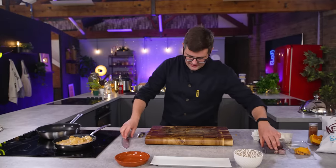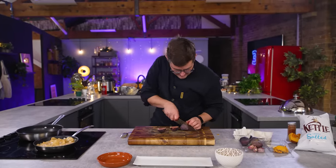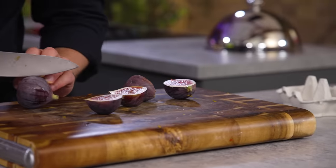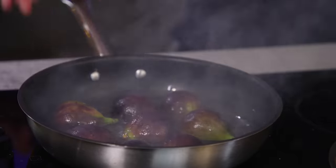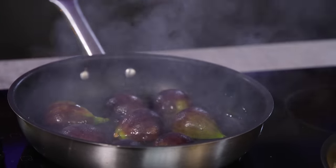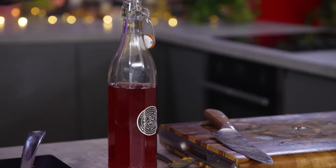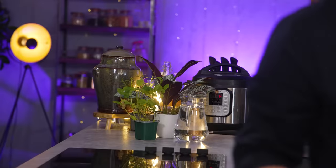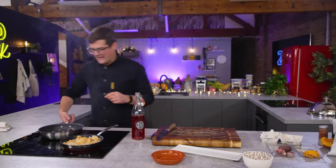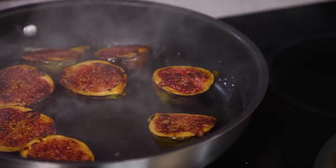Meanwhile I've got a hot pan to sear off some figs. Beautiful seasonal colour, flavour. If you're not careful, too sweet. Natural sugars in figs are going to come through nicely. We haven't used this yet - that was the vinegar we made, flavoured with raspberry and basil. Those flavours as an acidity with these figs will be beautiful.